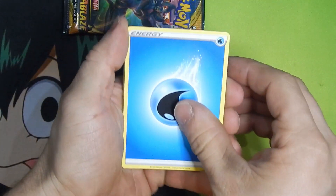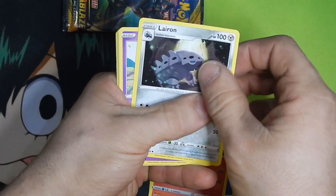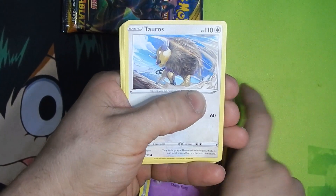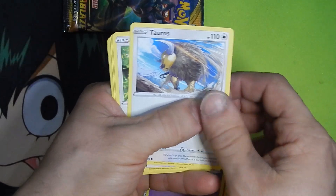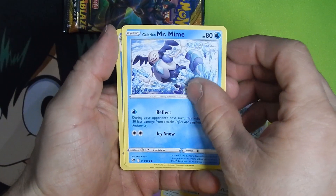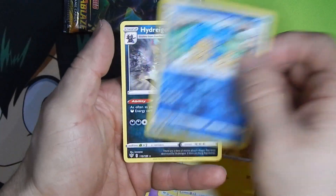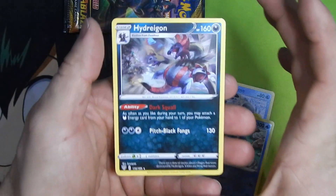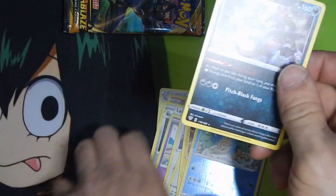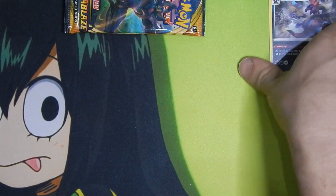Alright — Rose Tower, Simisear, Lilliepup, Snubbull, that Tauros goes hard, Rookidee, Galarian Mr. Mime, Electrike, Semiperore reverse. And the rare: Hydreigon — very good looking Hydreigon.